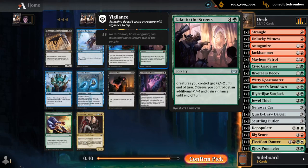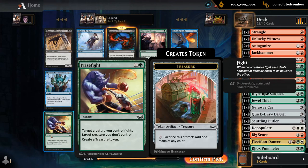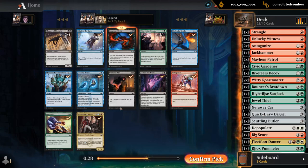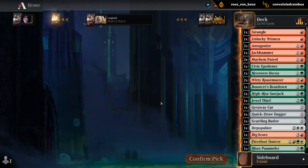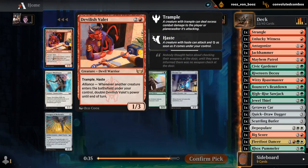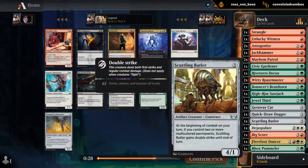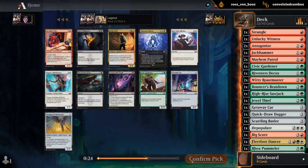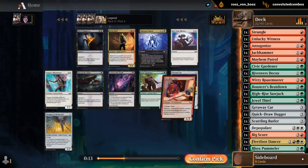We've got Take to the Streets — kind of an Overrun, not that exciting. Price Fight requires us to have large creatures since it's an actual fight. Another Antagonize — how many do I have? Three. This is looking like a rare draft spot since we can probably get another Antagonize later. There's Devilish Valet — can we make that work in this deck? It's not a great Valet deck since we're not making a lot of tokens, but it may still be good enough. The alternative would be Gardener, just a 2-mana 2/2. I'll take the Valet and hope to pick up some more token makers.